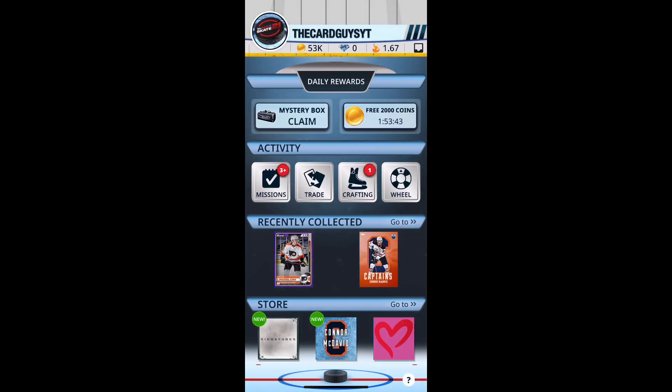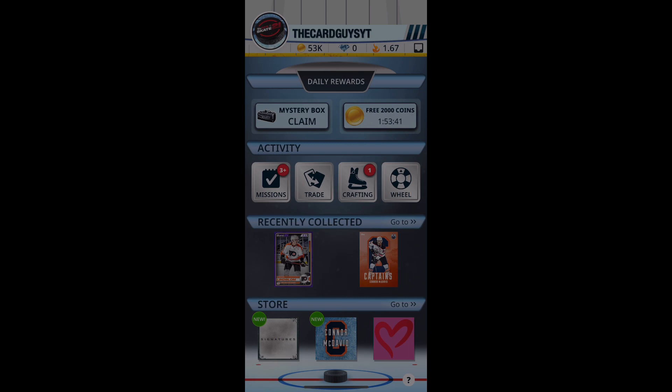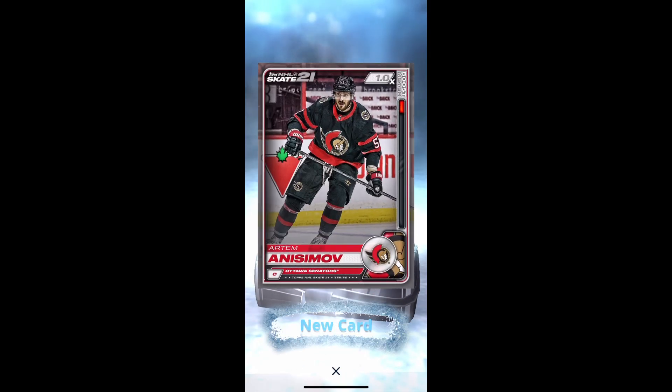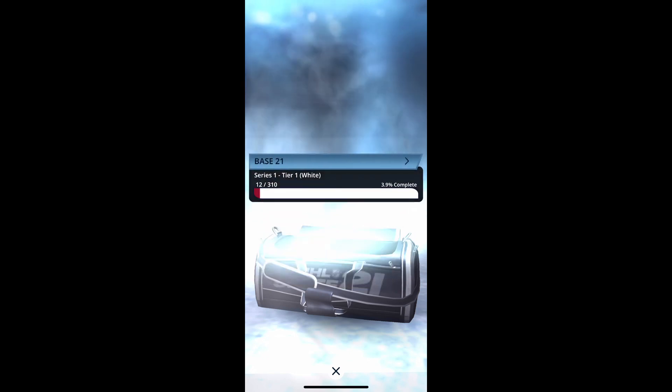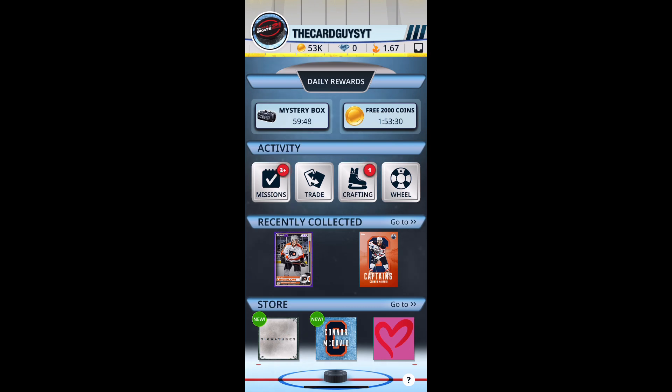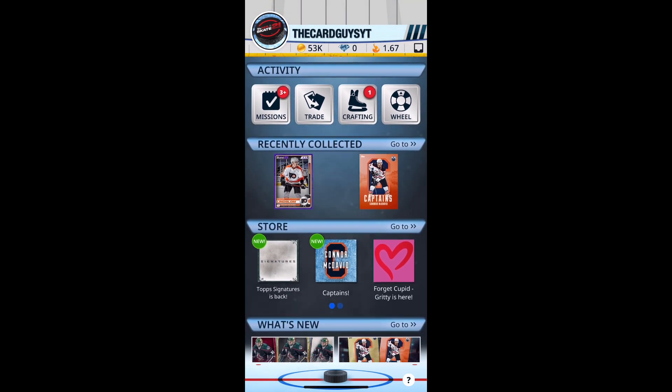Oh, we've got a mystery bag - I thought I had all of them. But here we go: Wenberg, Milano, Konecny, Iapolo, Anisimov. Yeah, mostly base and a couple reds - nothing really to write home about. Seems like par for our average luck with the cards, guys.